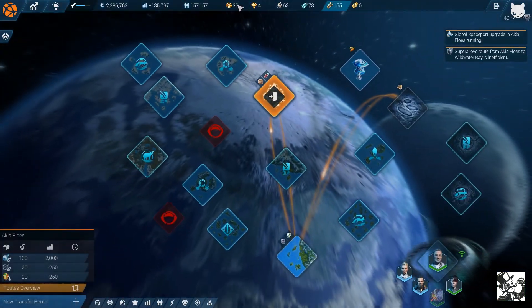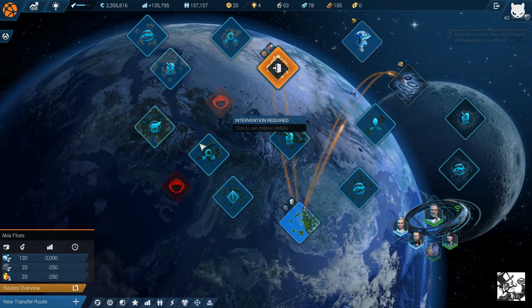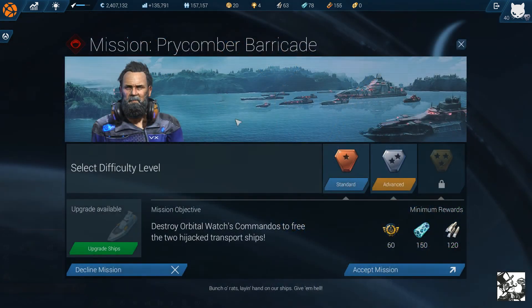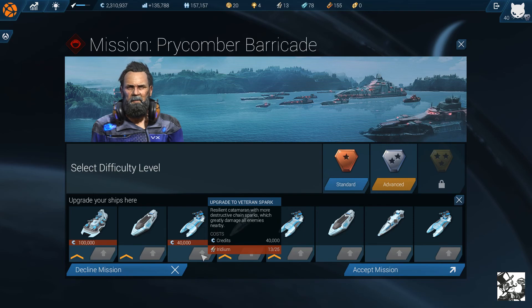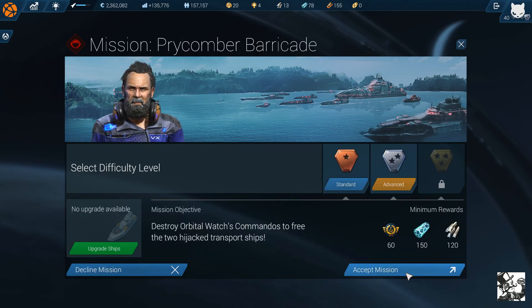In the meantime, since we just have to wait, we are getting more money and stuff. I got a job, but it might get kind of violent — bunch of rats laying hands on our ships. Upgrading this also costs iridium — that's good to know. Solving this mission can't be too hard.